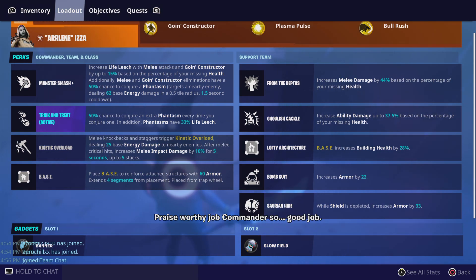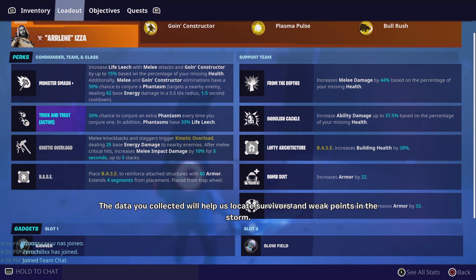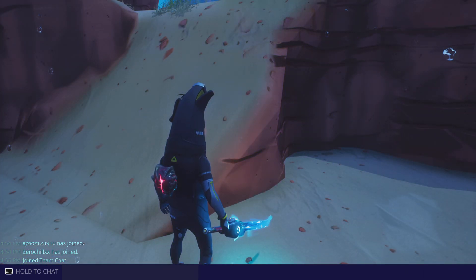Trick or treat. I have Lothi architecture for some health — we didn't really need it. And 50% to conjure extra Phantasm every time you conjure one. In addition, Phantasm have 33 life each. Is that looking really helpful?